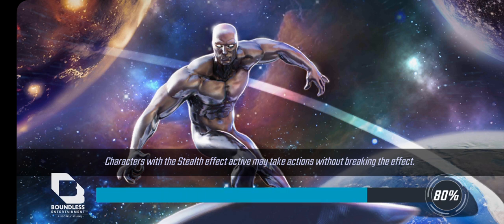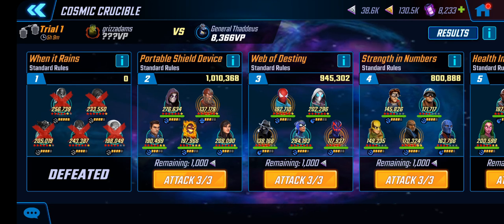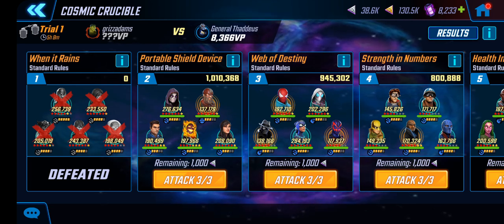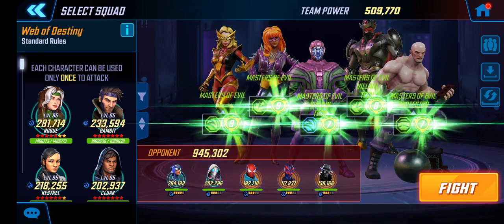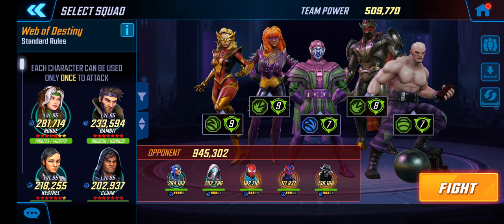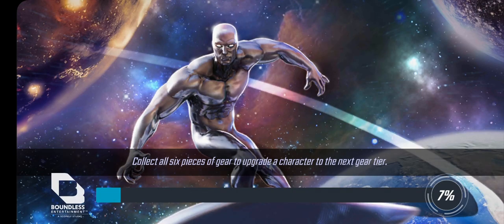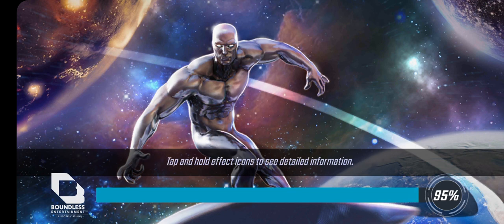Next I'm going to use my Masters of Evil against this Tangled Web team. I've never done this before, but I don't suspect I'll have any problems because Masters of Evil is just so quick in Cosmic Crucible. I should be able to get the stun or ability block on Weaver really fast before 2099 even gets to go, hopefully. This is a big punch-up — 400K plus.